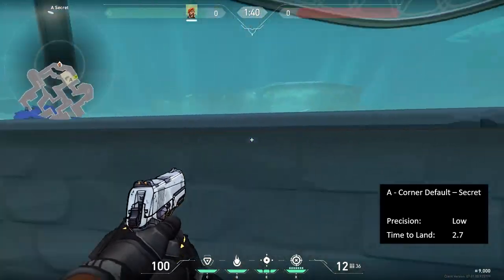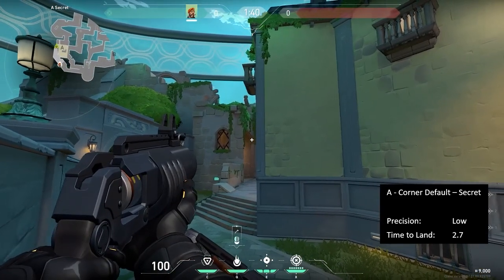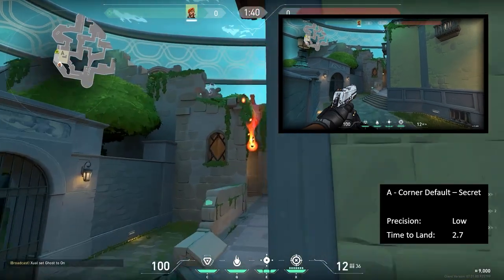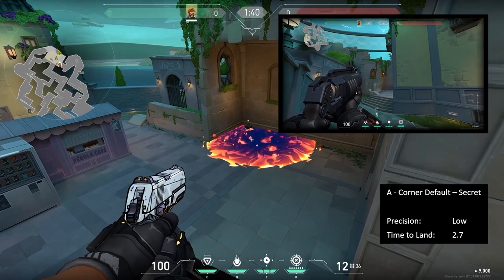From Secret, walk along the back wall until you can see the back wall. Hit on the top of the wall on the left side of the pillar. You can overpeek this one as long as you see the back wall and you'll still hit the spike.